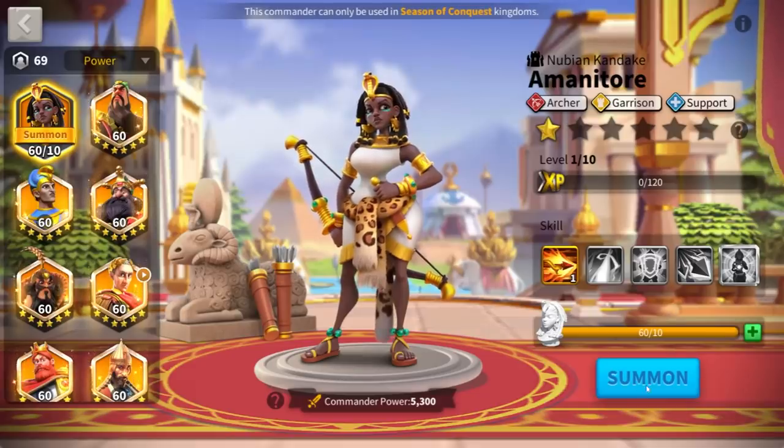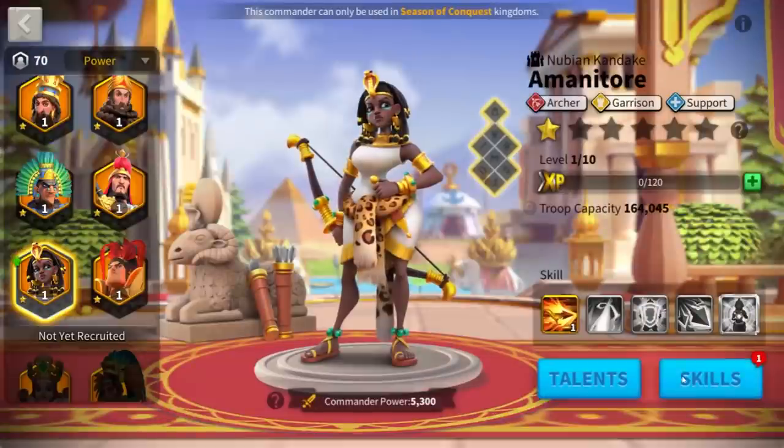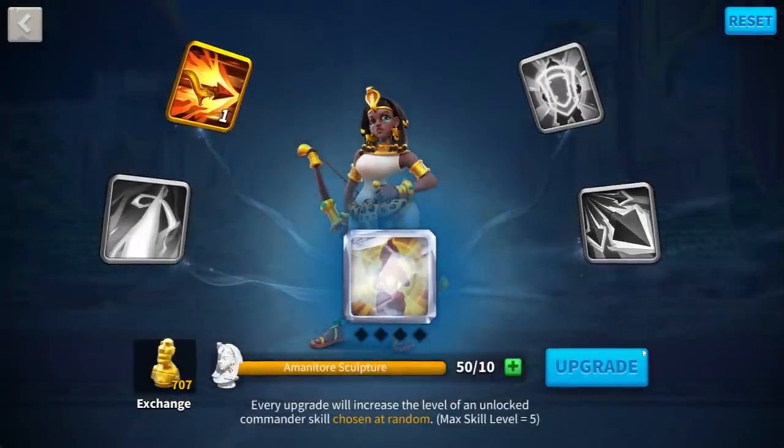I've got my 60 sculptures right here, let's go ahead and summon Amanitor. With the legendary heads I got from my third place, I am able to max out the first skill already.